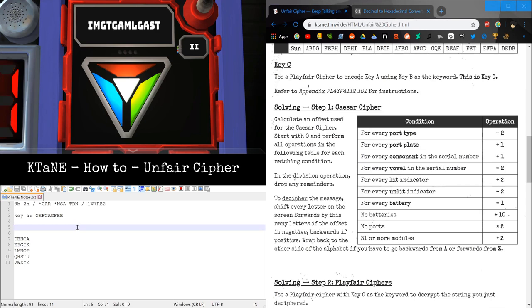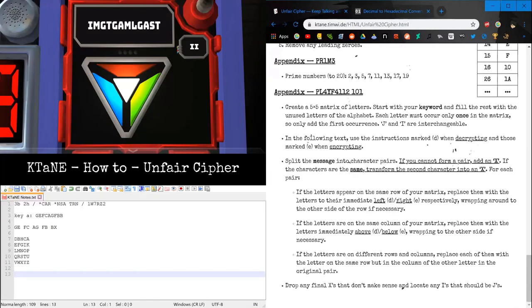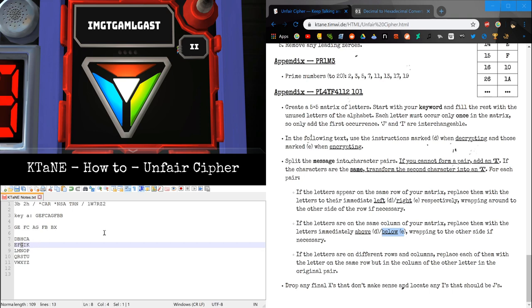Key B we already got, so we can immediately start encoding in Key C. Split Key A into pairs. In this case we're missing a letter, so we add X-Ray — but only for this step; it does not get added to Key A itself. We're encoding this time — encode, then decode twice. Golf-Echo are in the same row, so go right: India-Foxtrot. Foxtrot-Charlie becomes India-Bravo. Alpha-Golf becomes Hotel-Kilo. Foxtrot-Bravo becomes Mike-Foxtrot. Bravo-X-Ray becomes Hotel-Whiskey. So now we have Key C.